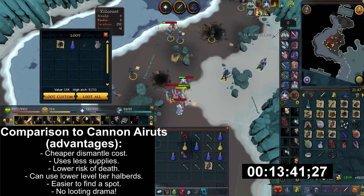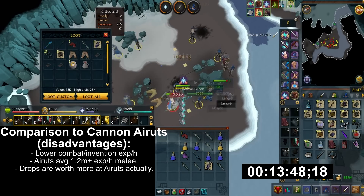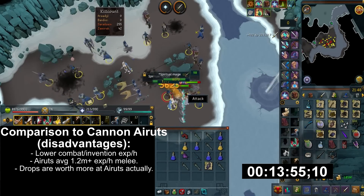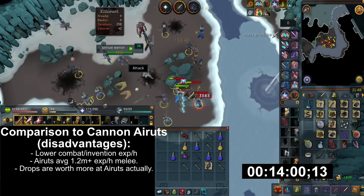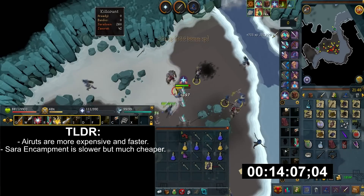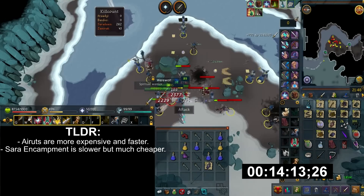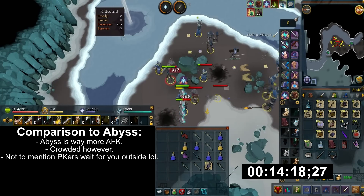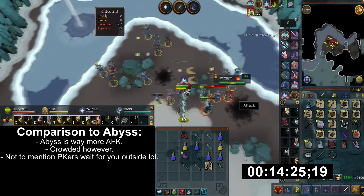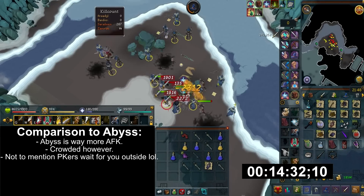So what are the disadvantages? Well, there's a huge major disadvantage: lower Invention and combat XP per hour. Abyssal demons can average well over 1.2 mil combat XP per hour, and their drops are actually much more valuable because of their bones. So it comes down to whether you prefer the fastest but more expensive method, or a cheaper yet slightly slower method. Another comparison is the Abyss — I would suggest the Abyss if you're struggling with this method, as it's way more AFK. However, the Abyss is more crowded and sometimes PKers wait for you.